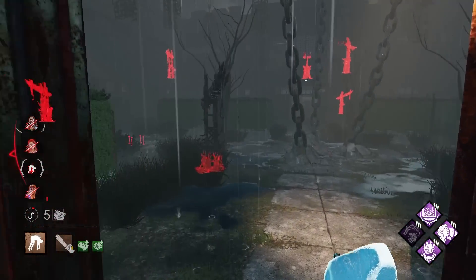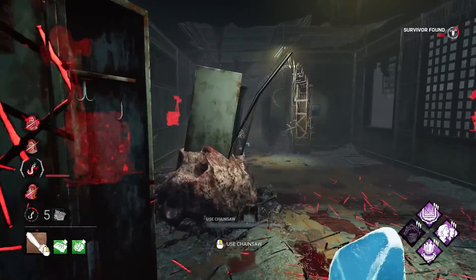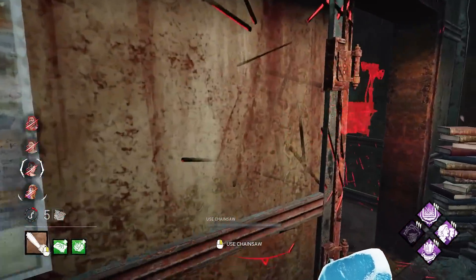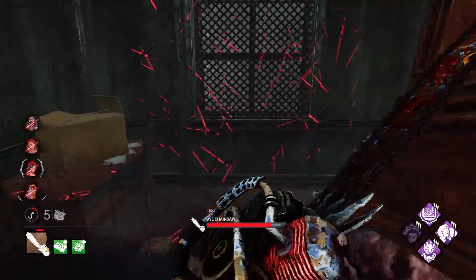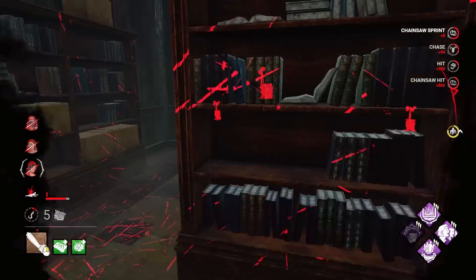There's a Sabo coming in — let's go to this hook. Everyone is injured here. We got really lucky on the map — I didn't force this map. This also works... I don't think this is some gimmick that only works on indoor maps. You can easily make this work on others too.